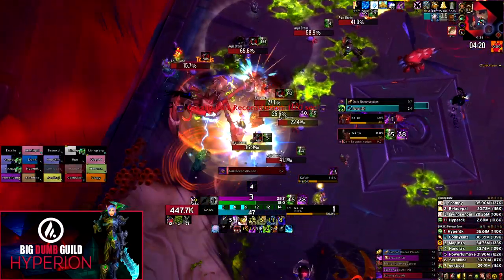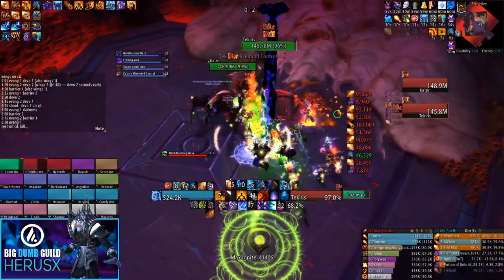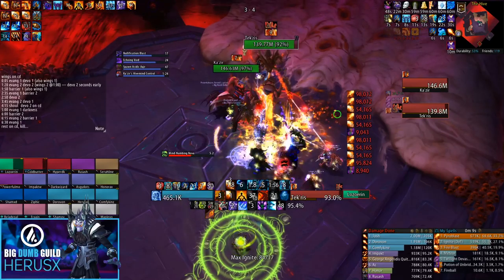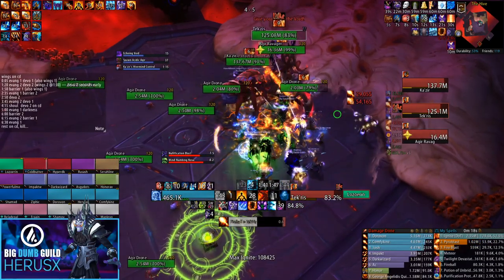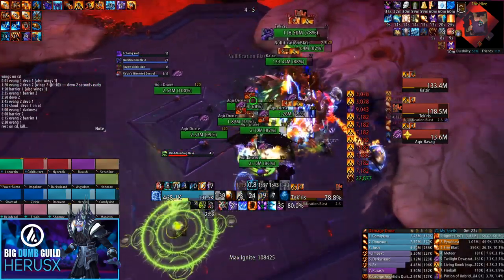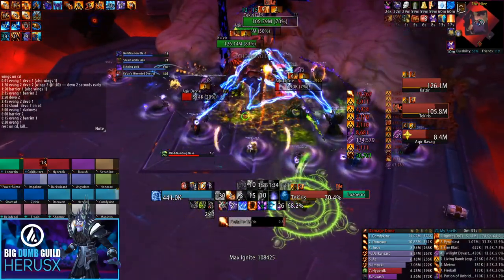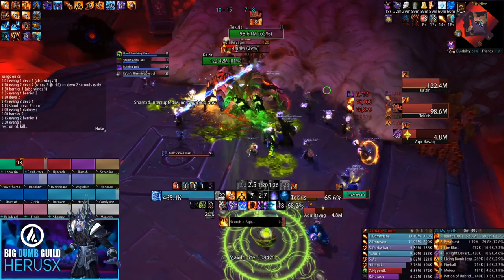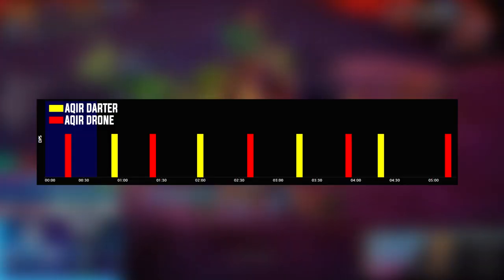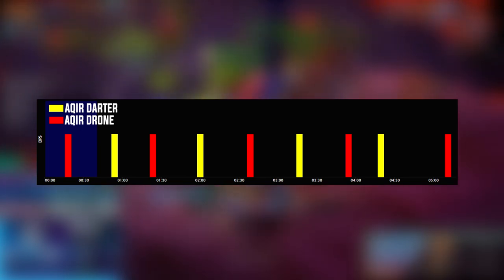For the DPS section, the main focus is timings and target priorities. This is a fight where it's easy to get baited into doing big damage on the wrong targets. Your general target priority should be: Akir Ravager first, then Cure Darters, then the bosses, then Cure Drones. The Ravager will absolutely destroy your tank so it's your main target. You should never have an Akir Ravager up while you also have Cure Darters. You should have about four sets of Darters spawn throughout the fight — the first shortly before one minute, the second at two minutes, the third at around 3:15, and the fourth at around 4:20.